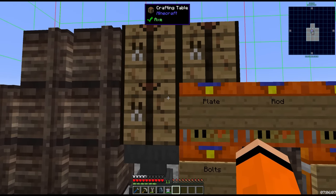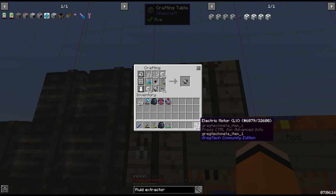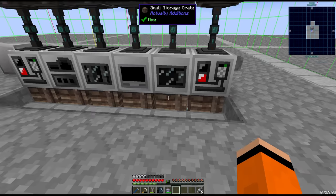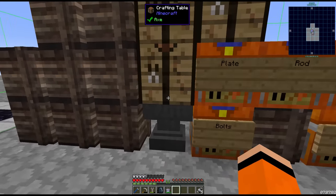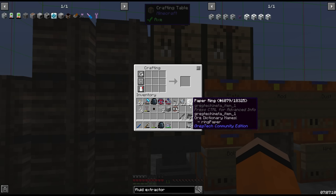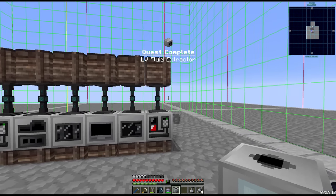To start us off today we're going to batch craft a whole lot of LV components. We've got 18 electric motors here, along with enough for about 5 LV pumps, which should also be a quest. We're going to use the first of these pumps to make a fluid extractor and fluid solidifier combination. We are still missing a couple of pistons for this — we may as well make 2. There's the fluid extractor.